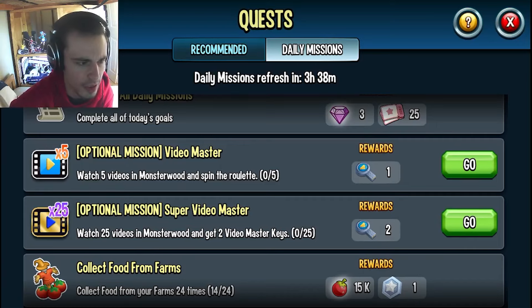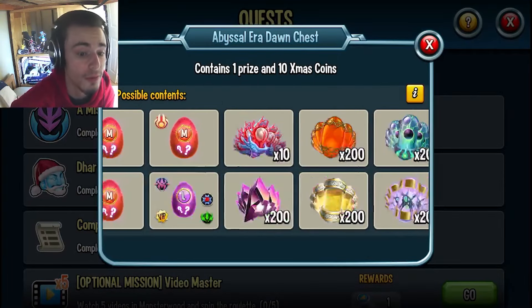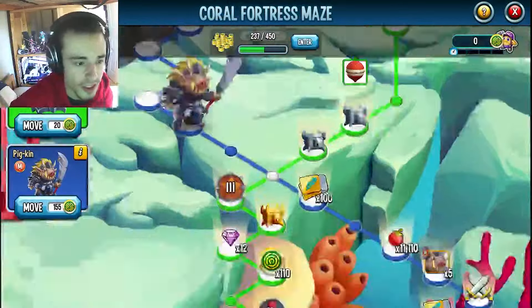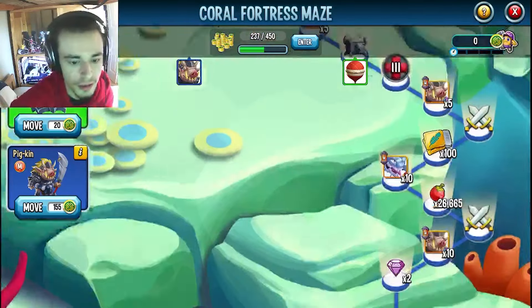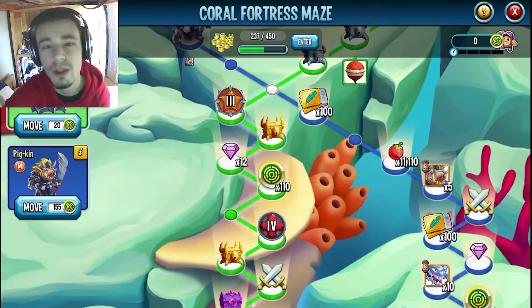That does not include the optional missions — you don't have to do those ones. You can get them if you complete all of the other ones. And then you can also get them through the main event, like the current maze. If you go in here and scroll down a bit, you can see them on the path right here, and on this path as well there are some down here. So pretty much on every path there will be some chests for you to claim.